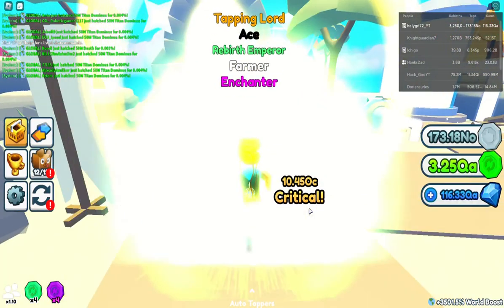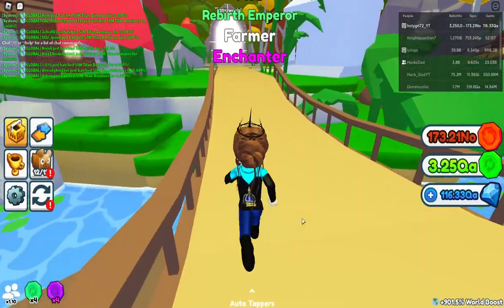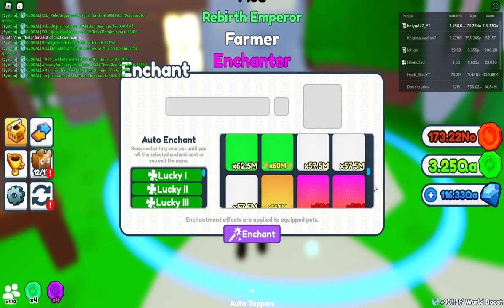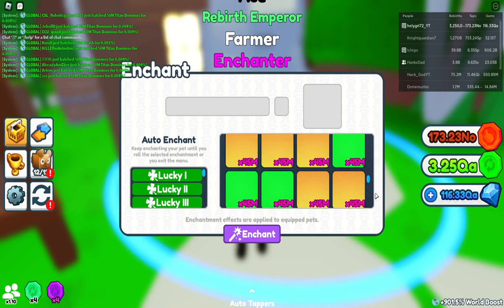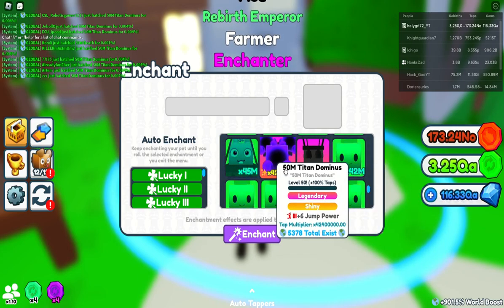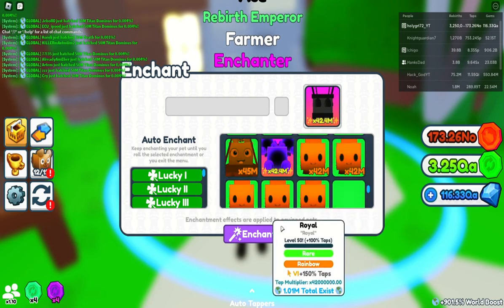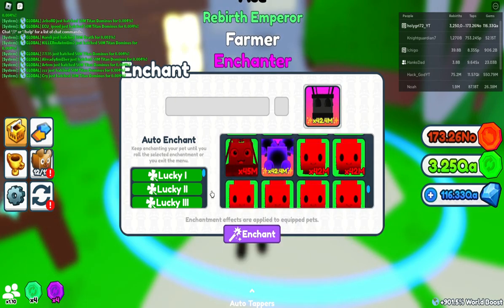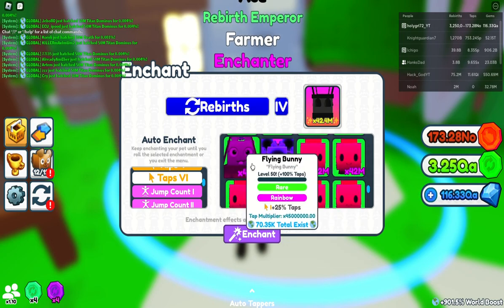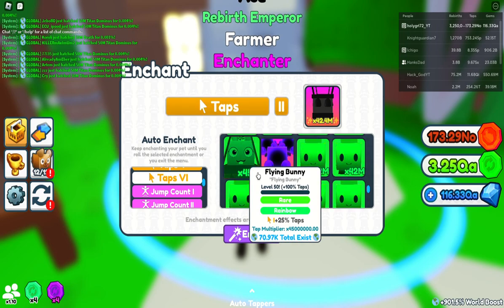I've got to run all the way out here to put things over here. Let's do the shiny and see how he does with tactics on. He might not be on my team — if he was 40-something million we'd see. He is exactly as good as the Titan — they're going to be about the same. There's also a rainbow flying bunny at 45 million.